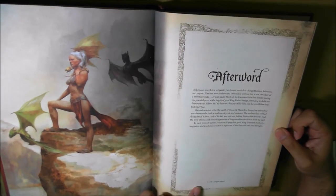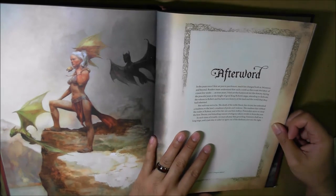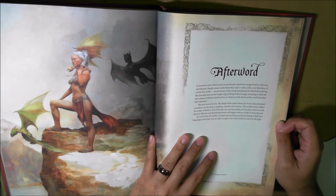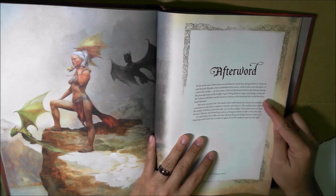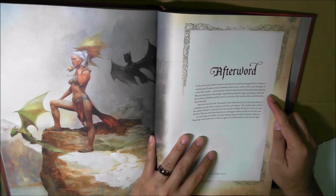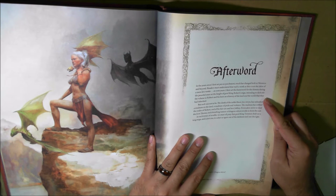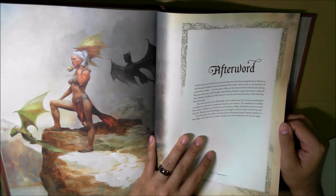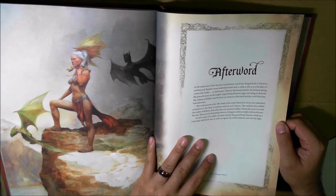Then you get to the afterword - Dragons Reborn? So there's Daenerys with her little baby dragons. Let's read the afterword: 'In the years since I first set pen to parchment, much has changed, both in Westeros and beyond. I first set the framework for this history during the peaceful years at the height of good king Robert's reign, intending to dedicate the volume to Robert and his heirs.' And then it gets into some spoilers so I won't read those. 'In such times of trouble, we must all pray that good king Tommen shall see a long reign and a just one.'